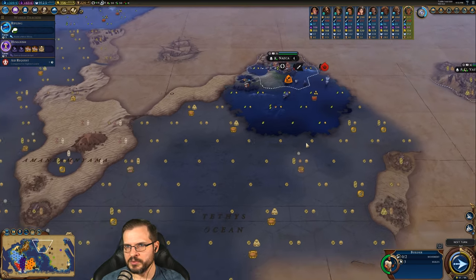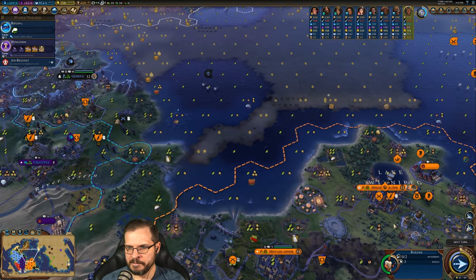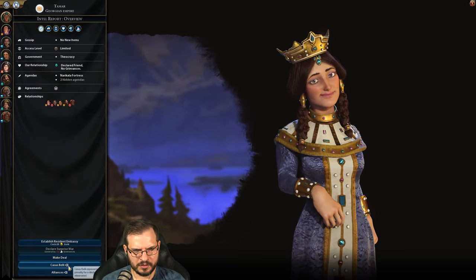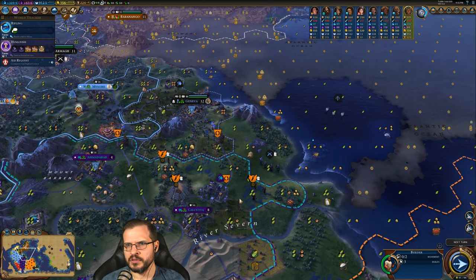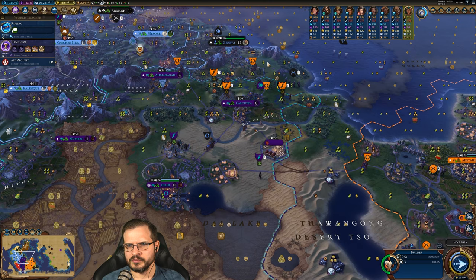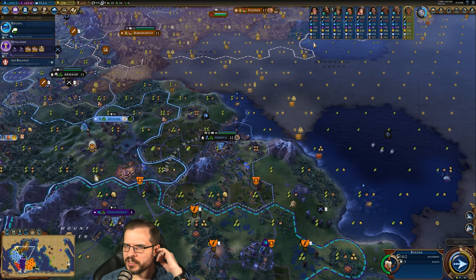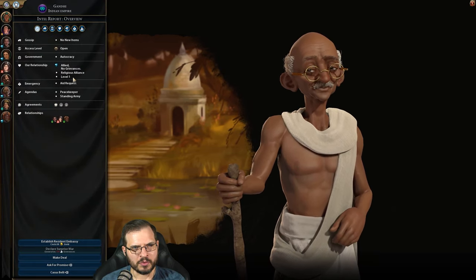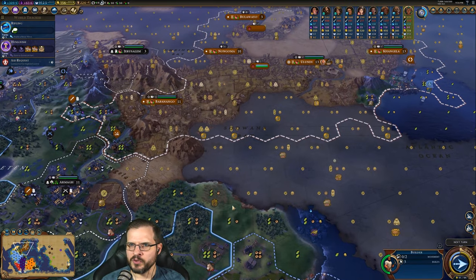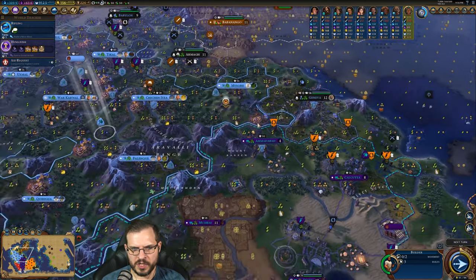We're still at war with England and I'm going to keep that war going for now. We've got four alliances — what alliance are we missing? Economic. Honestly neither of you really helps us with the economic side of things. We have a religious alliance with one of them, which I don't really care about that much. We may swap over to an economic alliance with India at some point because we're at least trading with them.